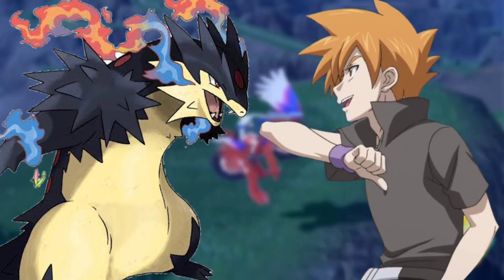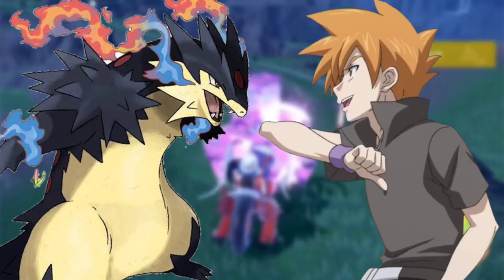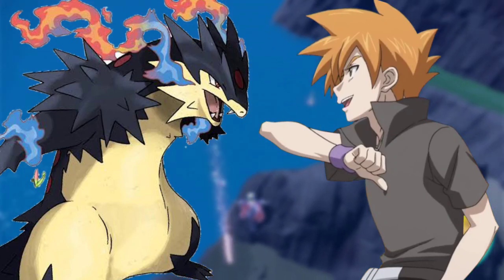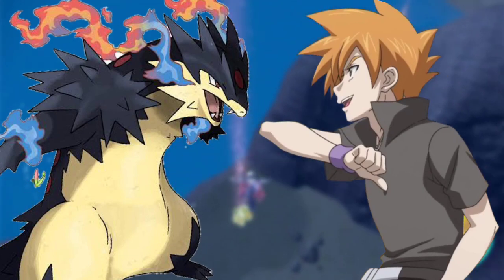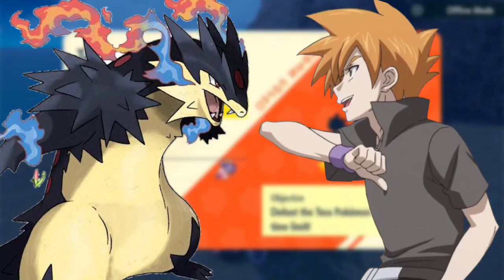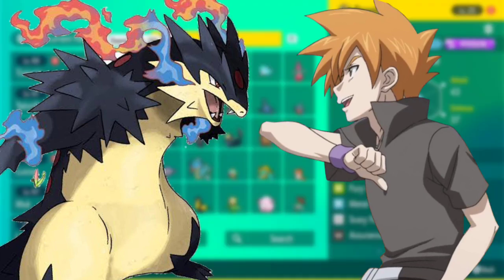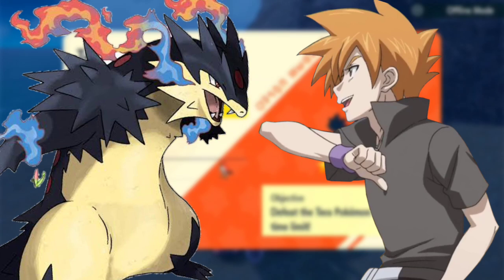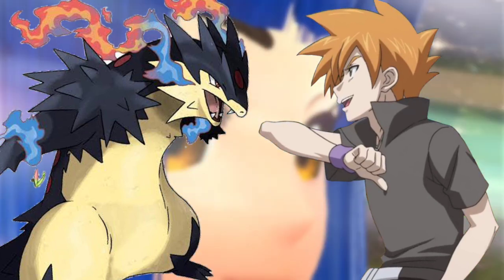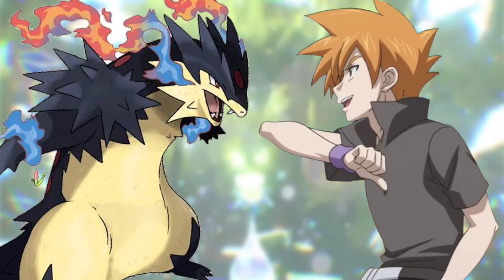Torterra, battle time! said Ash, sending his Continent Pokémon. Torterra versus Samarad — let the battle begin, said the referee. Samarad use Aqua Jet, said Cameron. Iron Head, said Ash. Samarad and Torterra connected in the middle of the battlefield — Iron Head and Aqua Jet collided, sending up dust and smoke. Samarad use Razor Shell, said Cameron; Samarad jumped with its sword glowing light blue and dived toward Torterra. Torterra fired stone projectiles that hit Samarad, knocking it back. Torterra use Earth Power, said Ash — Torterra raised its front paws, slammed them down, and orange energy raced toward Samarad as the ground erupted, knocking it into the air. Torterra then fired multiple glowing white seeds in a Seed Bomb that exploded on impact.